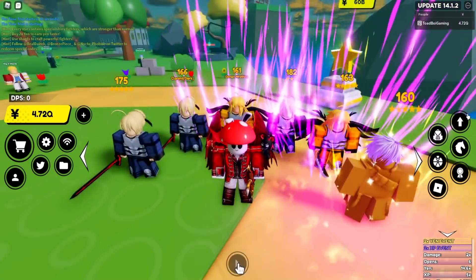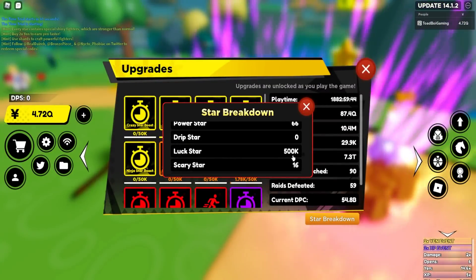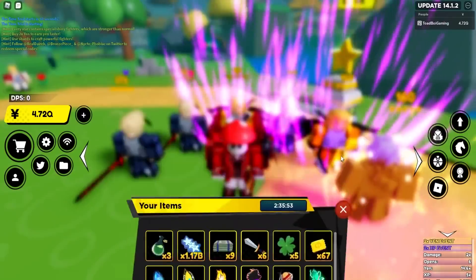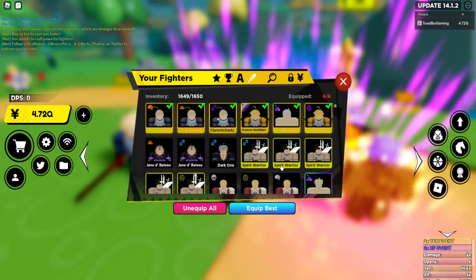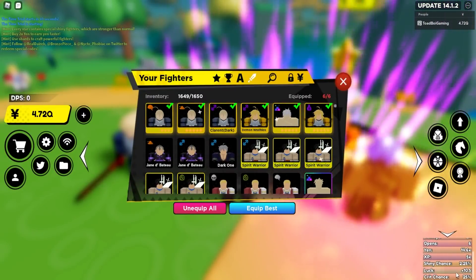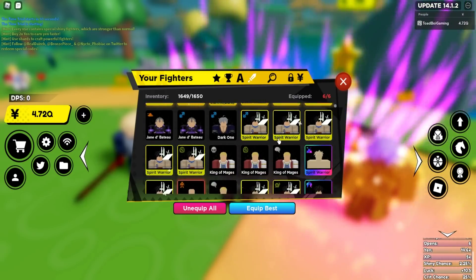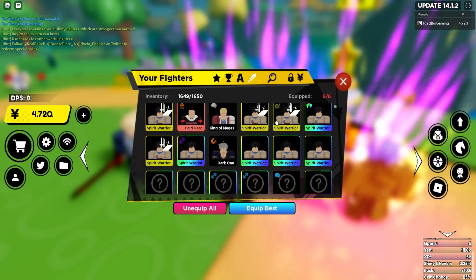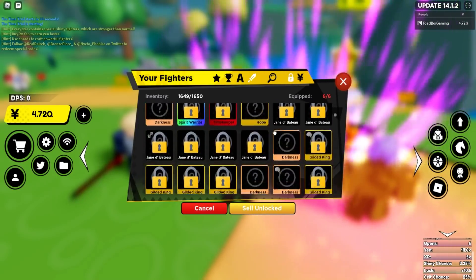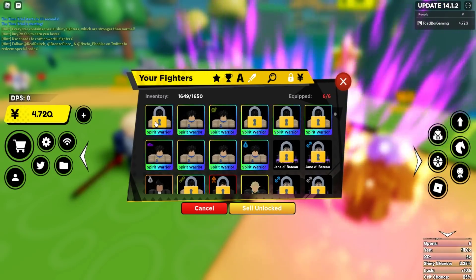I want to show you this — I've actually opened five hundred thousand of the star eggs, so you can get an estimate about how well your luck is gonna be. I had an average of 10.5 luck while opening. So that's nine shiny mythicals, four secret King of Ninjas, and then a ton of spirit warriors — I think close to about a hundred.